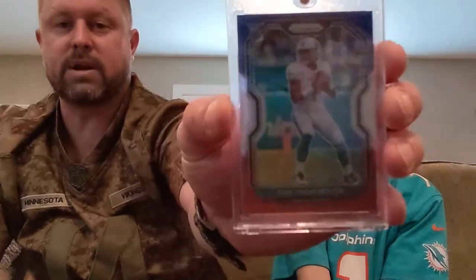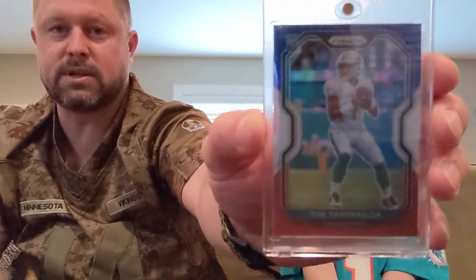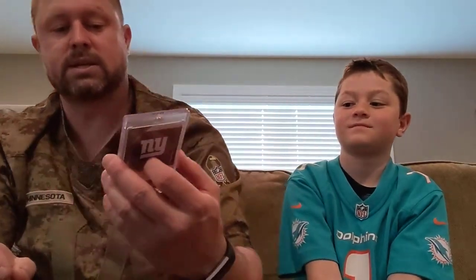Here's a Tua Prism Red, White, and Blue Rookie — pulled from the last pack of the box. That is super sweet. We were going to get that graded but with PSA shut down, we didn't. And here's a Danny Dimes Daniel Jones Rookie Field Level Red.